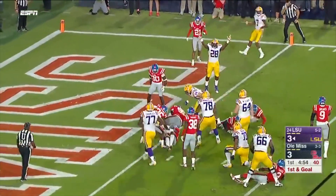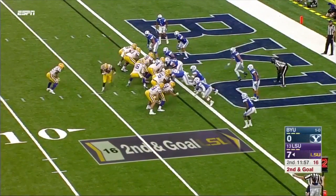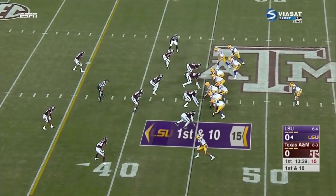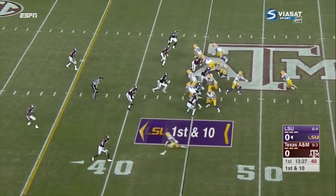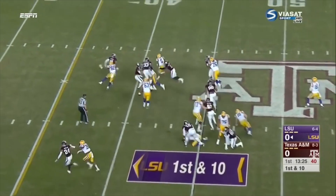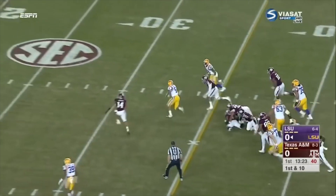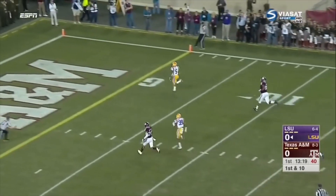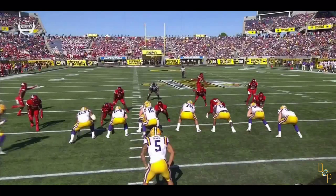First we will look at Guice's scheme versatility. Most NFL teams incorporate gap and zone based runs, and the Washington Redskins are no different. His knowledge and experience in both systems should help accelerate his transition onto the field and into fantasy lineups. Here we have a fundamental running play — power — and this will illustrate Guice's involvement with gap scheme runs.